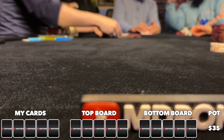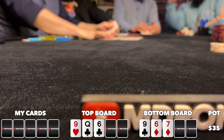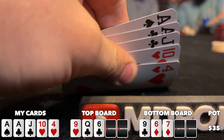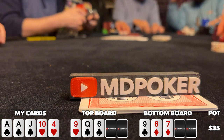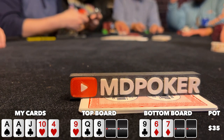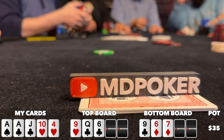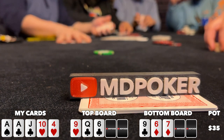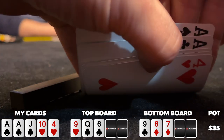Back to some double barrel action. Seven of us see a flop of nine-queen-six two clubs on top, and nine-six-seven two diamonds on bottom. I look down at ace-ace-jack-ten-four with two clubs — I flopped a nut flush draw and a straight draw on top, and a straight draw on bottom. There's no low possible right now as there need to be three cards under an eight on either board — if no lows are possible by the river, the highest hand scoops. Under the gun leads for 25, I have an easy call with my draws, and I have two aces making it less likely someone has ace-deuce for the nut low.